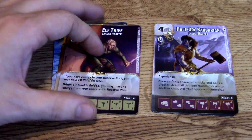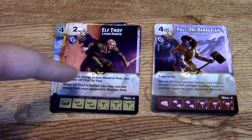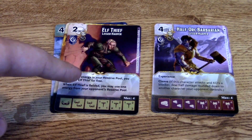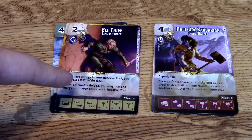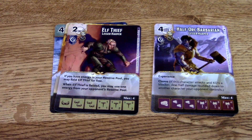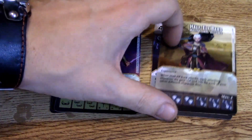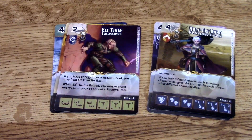The Elf Thief is really thematic — I love this one. If you have an energy in your reserve pool, you may field Elf Thief for free. When Elf Thief is fielded, you may use one of the energy in your opponent's reserve pool. So if your opponent is hoarding something, you can literally steal it and roll it. I giggle when that happens.